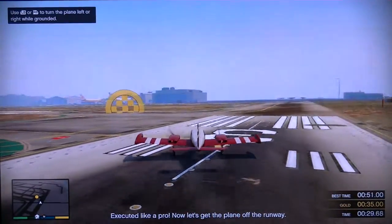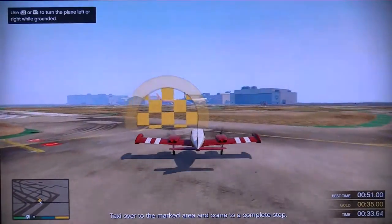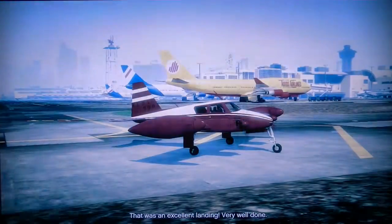Execute it like a pro! Now let's get the plane off the runway. Taxi over to the marked area and come to a complete stop. That was an excellent landing! Very well done!